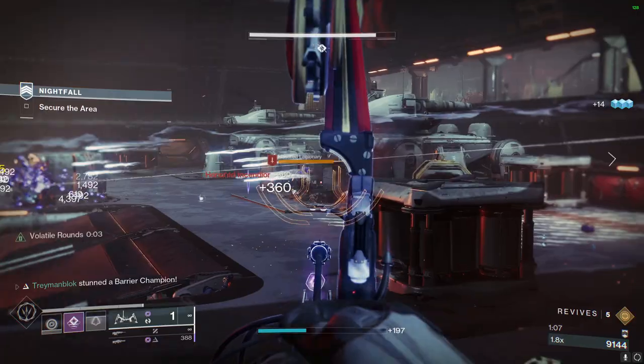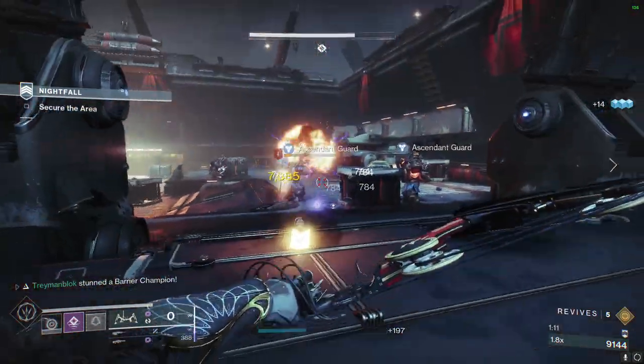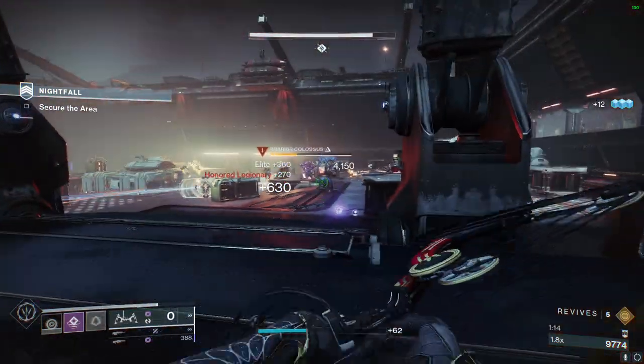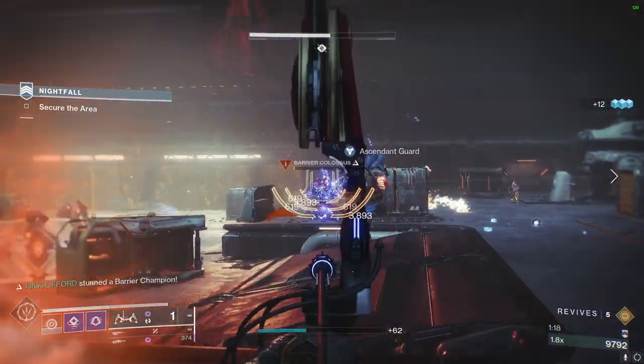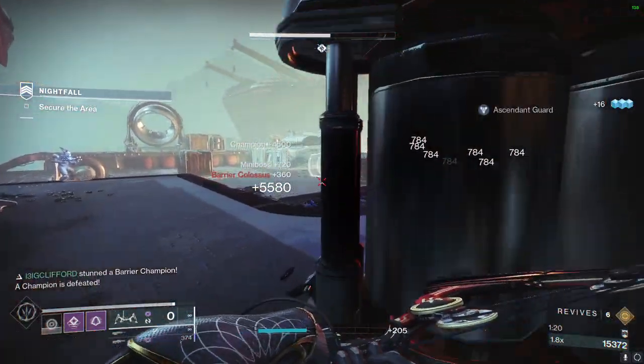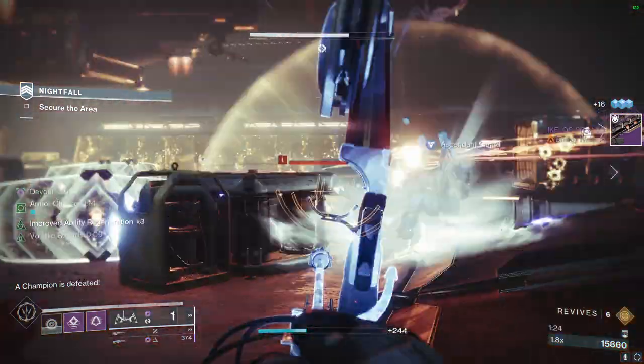Do keep in mind that you can only go invisible once every 2 seconds, because you get a debuff called 'Too Stylish' after each use of this aspect. Also remember to shoot your weapon or melee while in the air before your invisibility runs out, because if you don't, then you won't get the Volatile rounds buff.